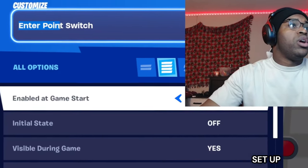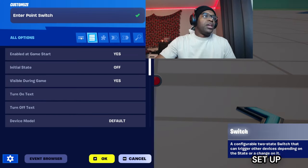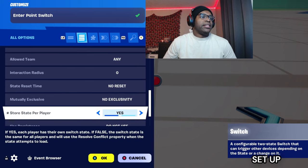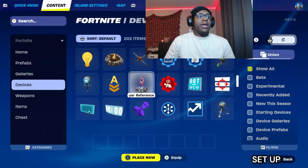Name the switch 'Inter Point Switch'. Allow interaction: set to no. Door per player: yes — this is mandatory. Check state at game start: disable. Then go into the content drawer and grab a player reference device.